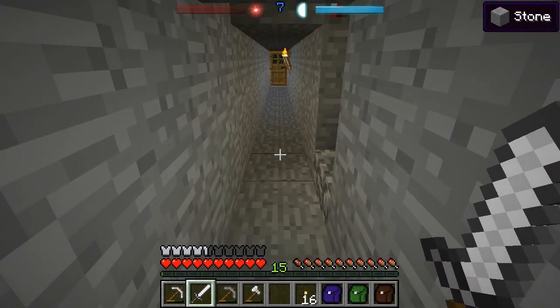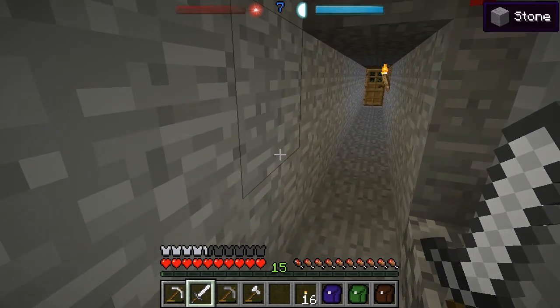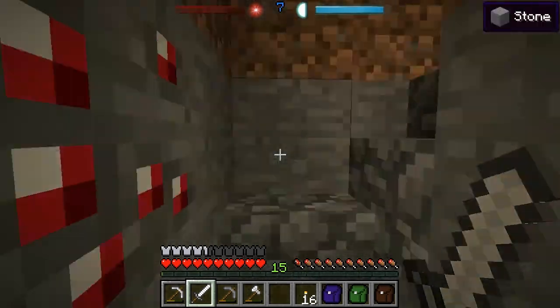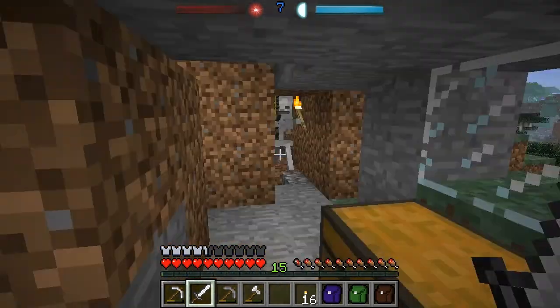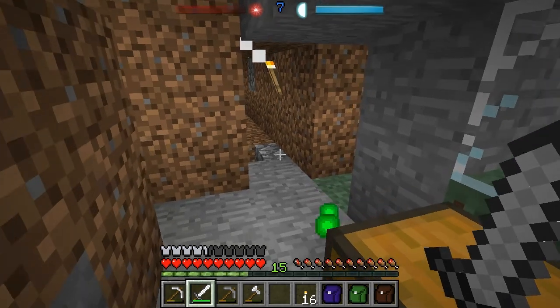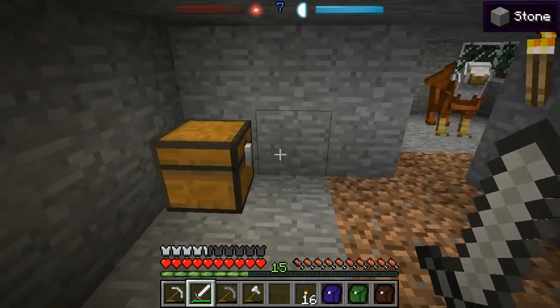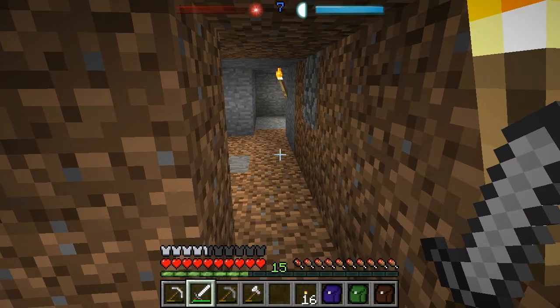Before that rat interrupted me I was about to say that I'm probably going to build a mine shaft here, because it's just so much easier to mine in a controlled environment rather than the caves and abandoned mine shafts where you're just going to get ambushed all the time. What the devil — there is a griffin in my house! There is a griffin in my house!